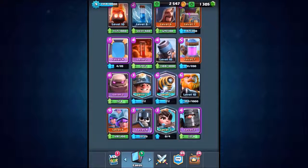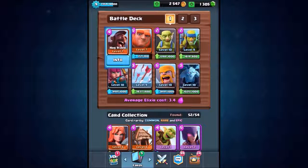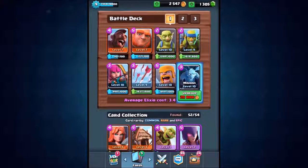So this is the current deck we're about to use: the hog rider, the giant, melee goblins, spear goblins, archers, arrows, barbarians, and minions. The reason we're using this is it's available to nearly every single one of you, and it's a great deck from arena 4 all the way up into the legendary arena.